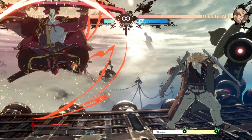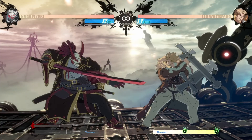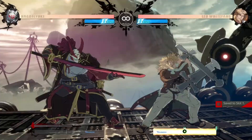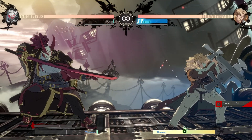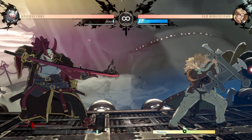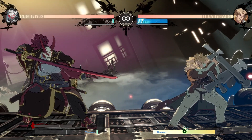Keep in mind that if you whiff a gold burst, you'll be granted roughly 30% of your burst meter back. But as far as blue burst goes, if you get your blue burst baited, you're granted literally none — you have no burst. It's going to take a lot longer to get it back. So it's really important that you do not get your burst baited, because if you do, it's going to be really rough to win round two.